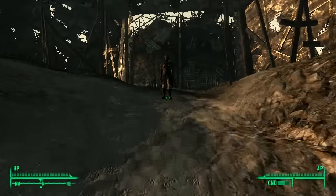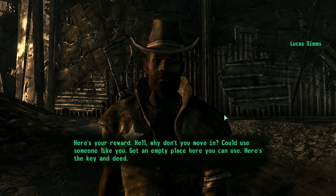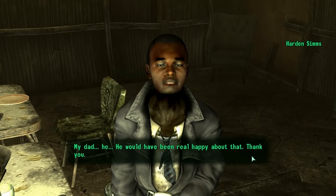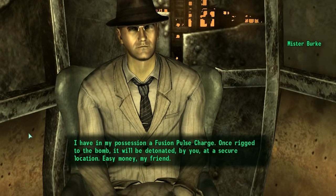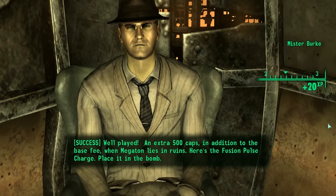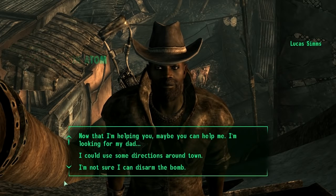If you choose to save Megaton, all you need is a level 25 explosive skill to walk up to the bomb and defuse it. Afterwards, talk to Lucas Simms — or his son Harden Simms if Lucas ends up dead — to receive the key to the shack. You also get paid in caps for deciding the fate of Megaton, and you can increase how much you receive by passing a speech check with Mr. Burke before blowing up the town, or with Lucas Simms for saving the settlement. Just keep in mind you have to talk to them before you do the deed.